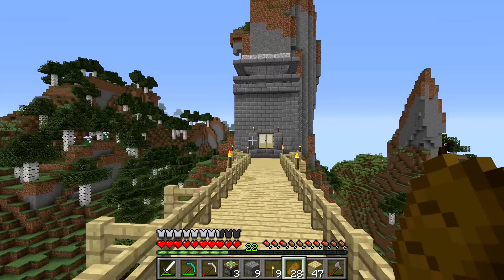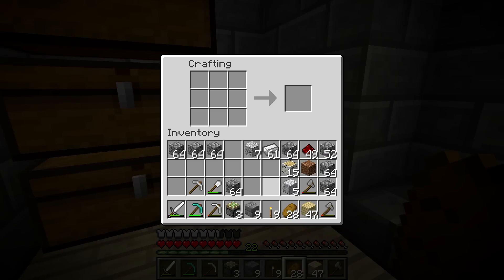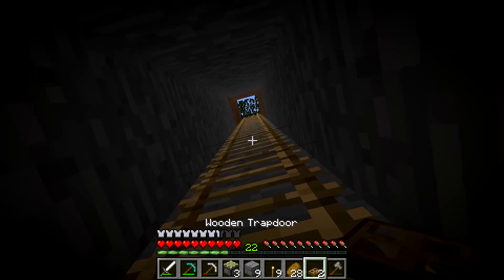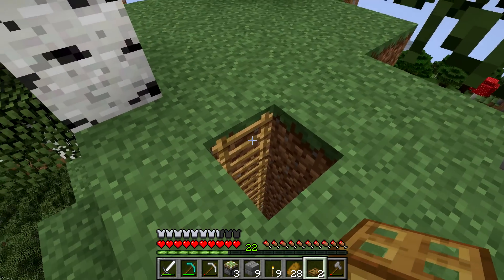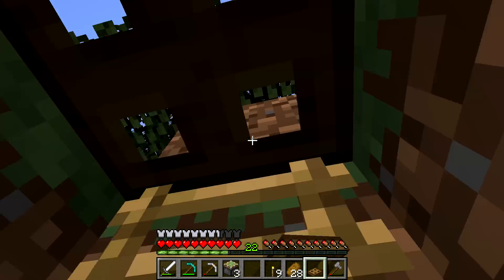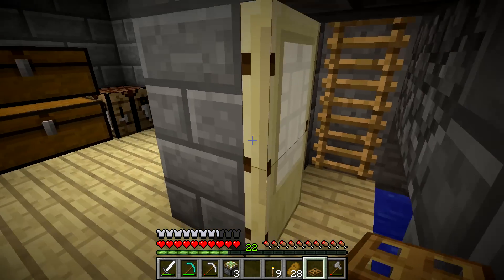That's not the only thing I've been working on. My biggest project is with Daniel Ludus — I think that's how you say it. We're going to put the trapdoor upstairs right now. We'll place a piece of dirt there and put the trapdoor on top — that way no mobs can fall in and start climbing down the ladder.